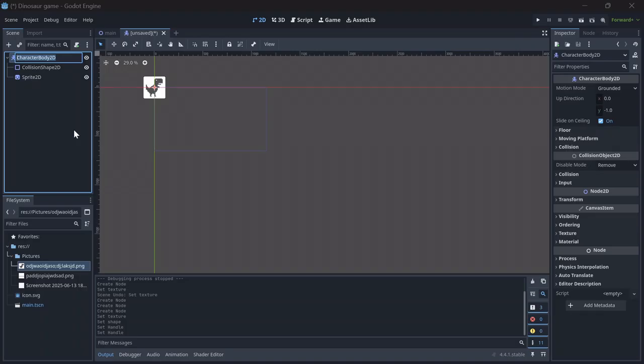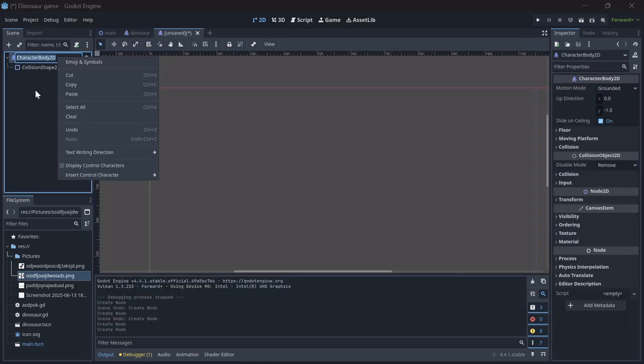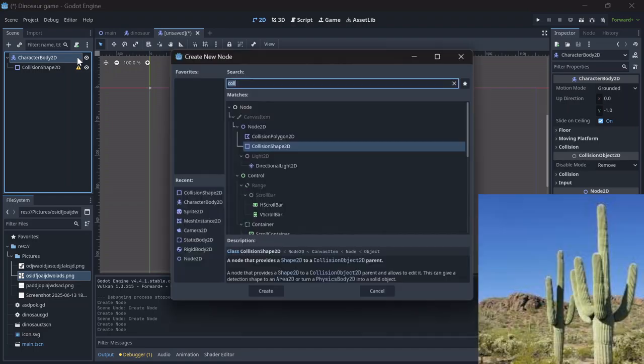Anyways I quickly finish the dinosaur — look at him flying in the air, just living his life. Now it's time to make the player character for this game: the cactus.